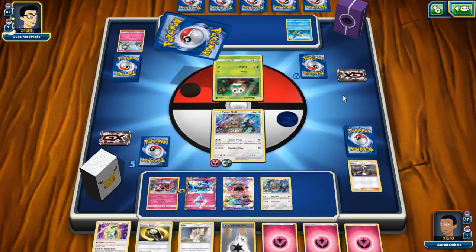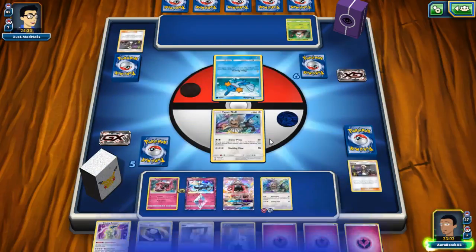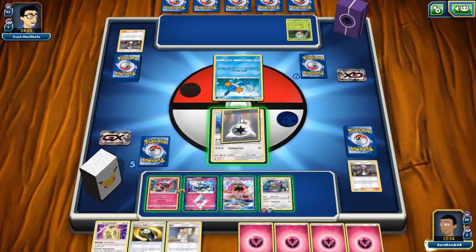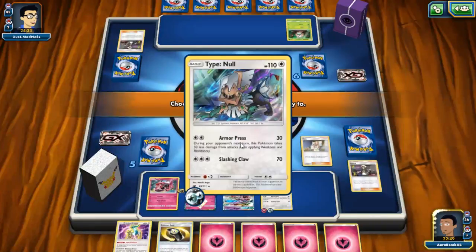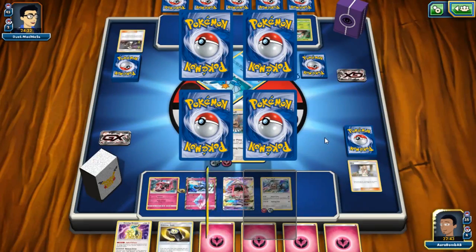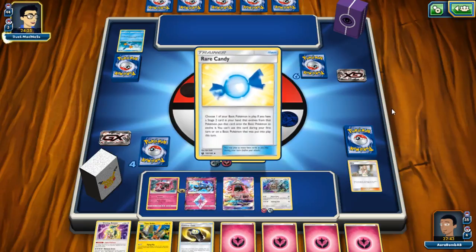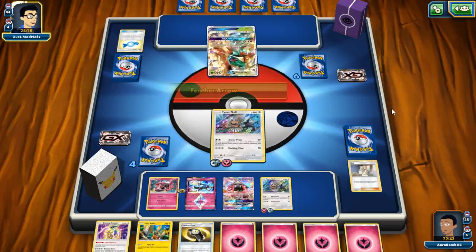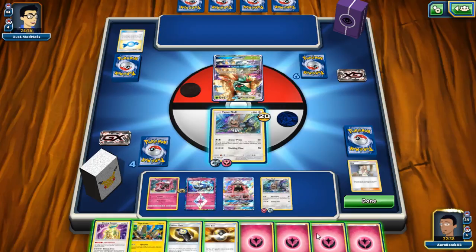Luckily we have a DCE so we can retreat and just continue to Slash and Claw. Oh boy — I'm just gonna Mina here. Look — my last Fairy energy, and we have the rest in hand! A Coco but still no Cynthia even though two are prized. Can we just get a concession? No — he has Decidueye, so I'm not safe unless I top deck a draw supporter that gives me some combination of Silvally and a way to get DCE.